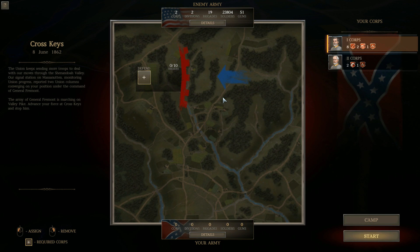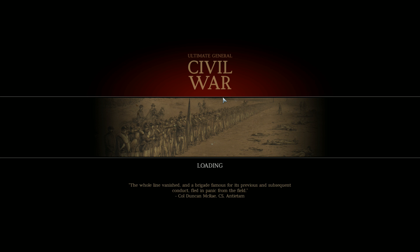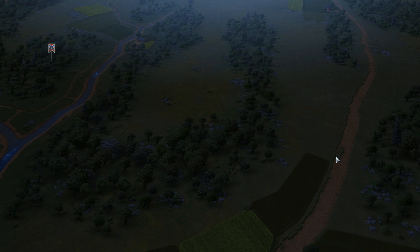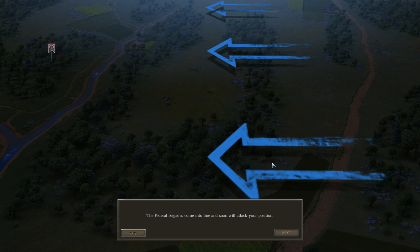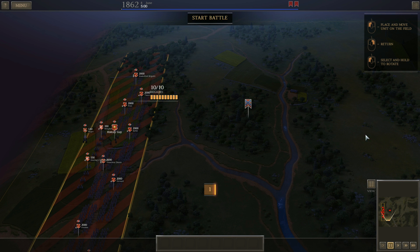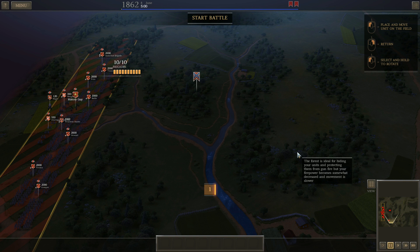Cross Keys and Port Republic were fought on back-to-back days. This was just part of probably the most brilliant moment of Stonewall Jackson's career — right up there with the flanking attack at Chancellorsville near the end of his life. He's got about 24,000 men and 51 guns — he's going to outnumber me by about 7,000, but we're going to mitigate that by our defensive position. This battle typically ends up becoming a game of guessing where he's going to attack, because he will use his numbers to his advantage.